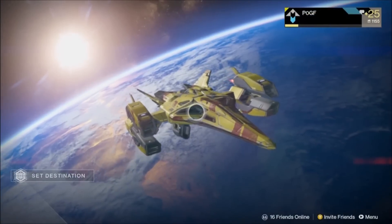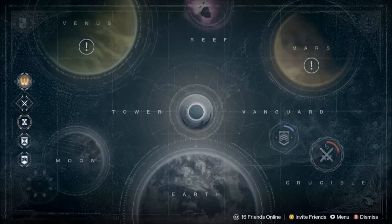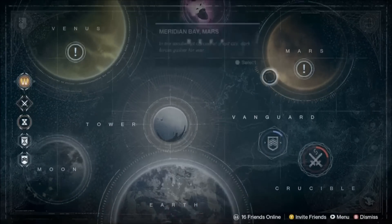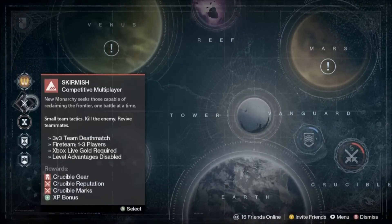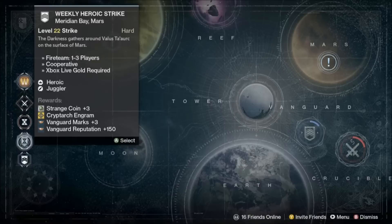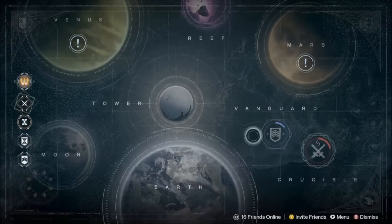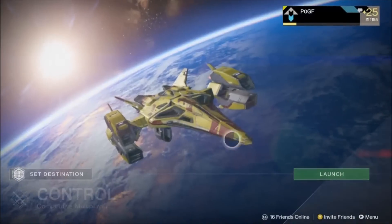Today we're going to be playing Crucible because I'm sick of Strike right now. I will be doing Strike in this series and I might use farming methods for Legendary items, or maybe the Queen's Wrath mission, but I don't have it unlocked yet - I'll need a friend to invite me. Today we're going into Crucible, playing a match of Control, and hopefully we get a Legendary Engram at the end.